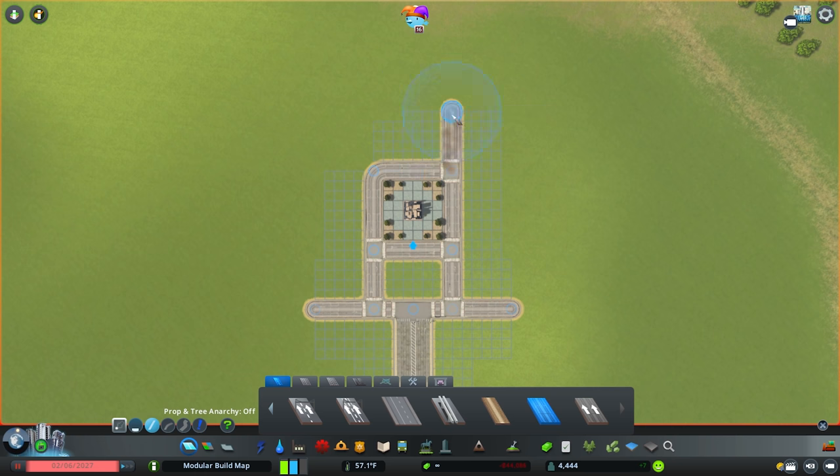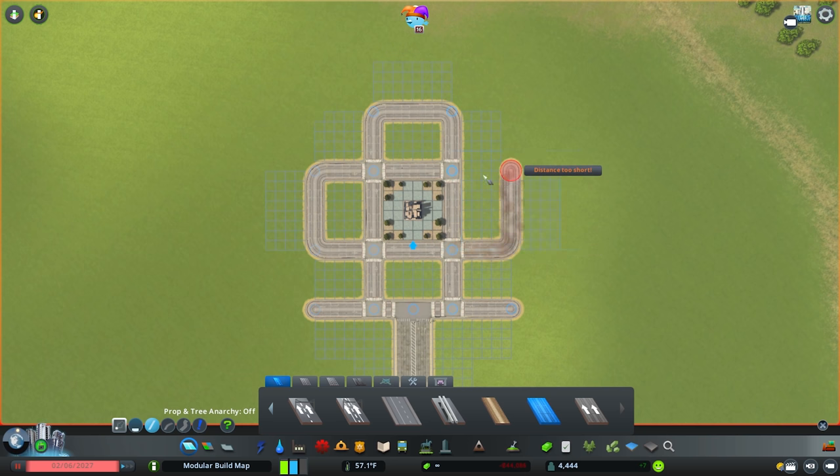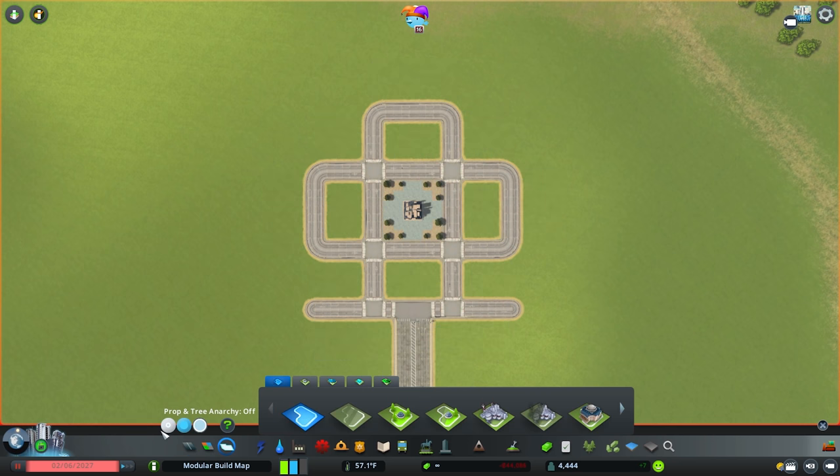We're going to repeat the pattern either side — measuring in at a distance of 180, drawing up and across, and doing the same on the other side as well. We're looking to form a centralized plaza here, to help form some more important assets around it. We'll come into our districts tool and paint out a district over this area so we can set it up as a local and organic produce specialization from the Green Cities DLC.